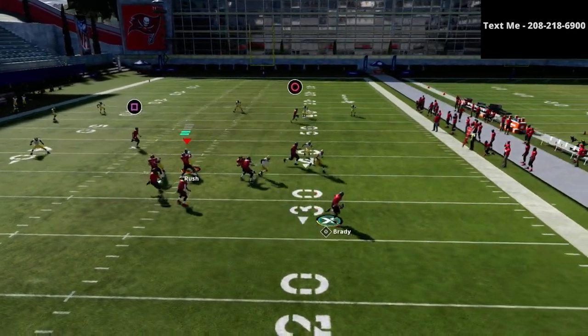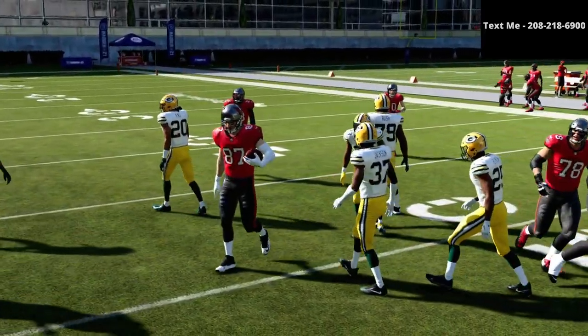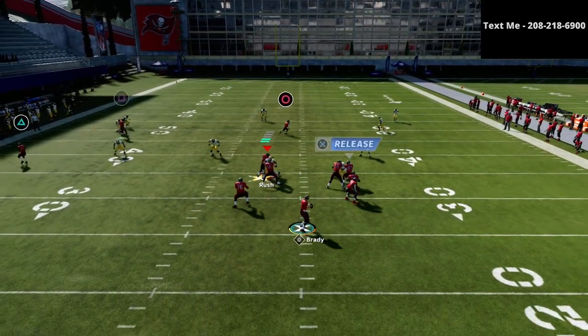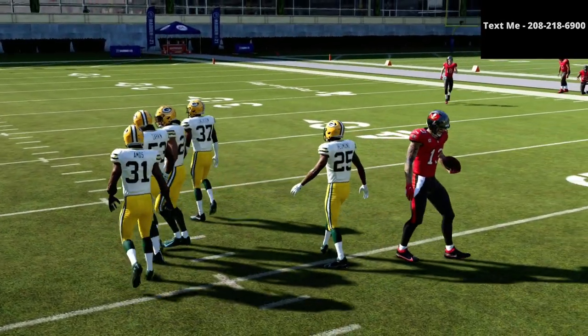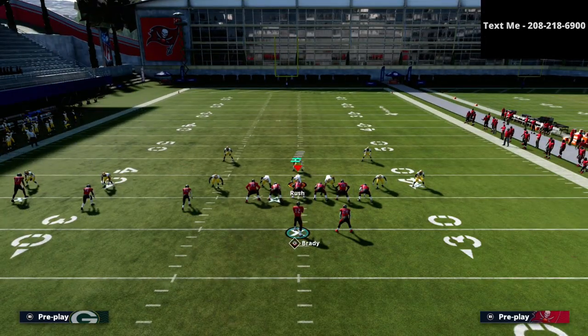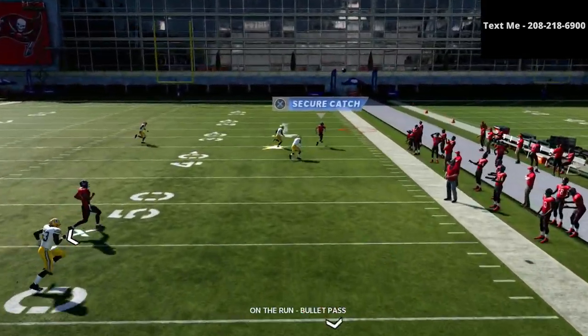Once you get out of the pocket you can basically either hit the tight end route or hit that dig route. With the dig route you can leave it at five yards or smart route it — I actually like to smart route it occasionally. This dig route is super underrated. Once you block the running back and roll out, you can throw it right into that little pocket. Typically the user is going to run to the crosser, so we're able to work this backside dig route.